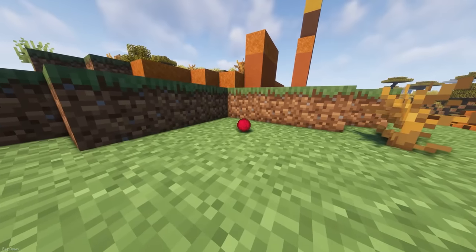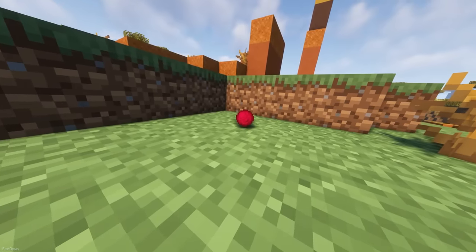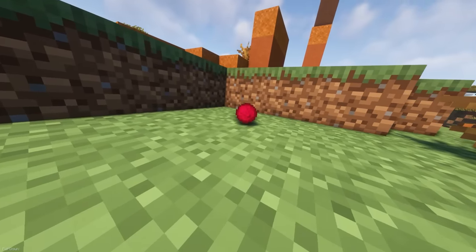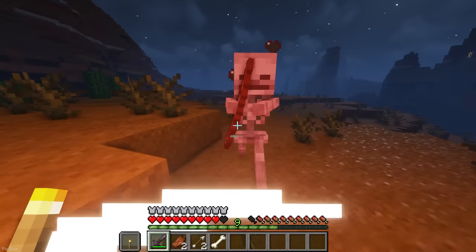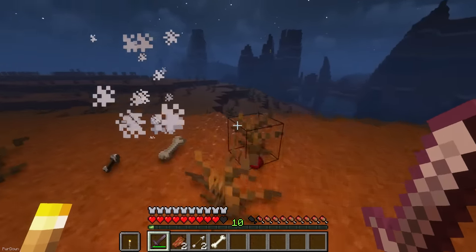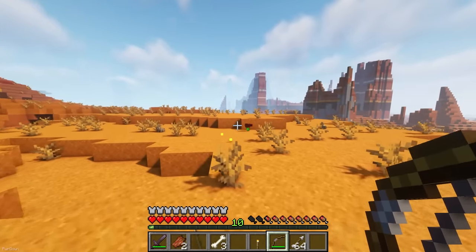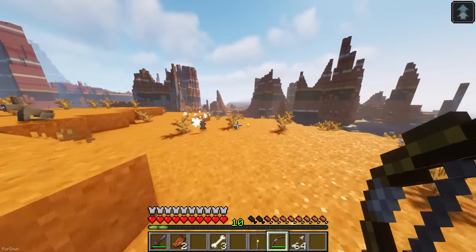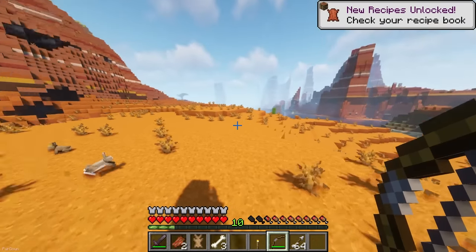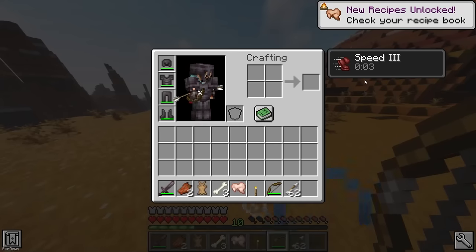Pickable Health Orbs means that breaking blocks and killing mobs will cause them to have a chance of dropping Health Orbs, which return a bit of HP. It's a system seen in RPG games like Diablo. The default chance is around 15% but it can be configured. This newer version also adds Orbs which give Speed, Levitation, Jump Boost, Damage Resistance and more. You can choose which blocks and mobs drop which Orbs, and the chances.